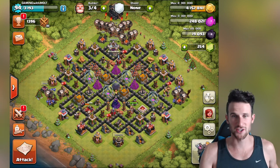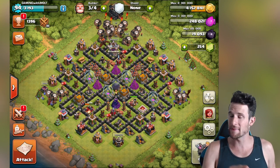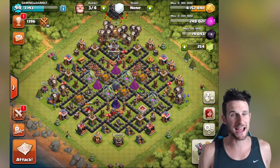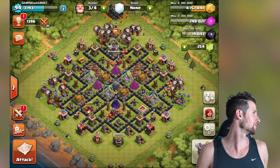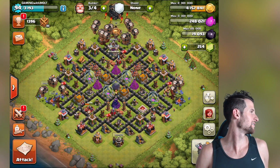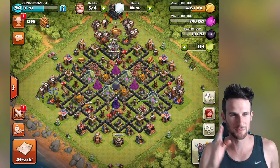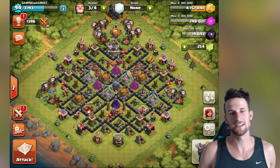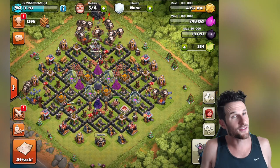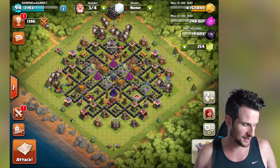The rules are: we have one minute to search. We don't have to wait the entire minute — if we find a base within five seconds we can attack it, but once that minute is up we have to attack, and whoever gets the most loot wins. Today we're attacking with all air. I brought balloons, minions, and a couple archers to finish off. The majority of the attack is air. I'm on Town Hall 8, he's on Town Hall 9, so it just depends on who gets lucky and finds — because Town Hall 9 is harder to find loot on sometimes. It depends on where you're at and who you're facing.